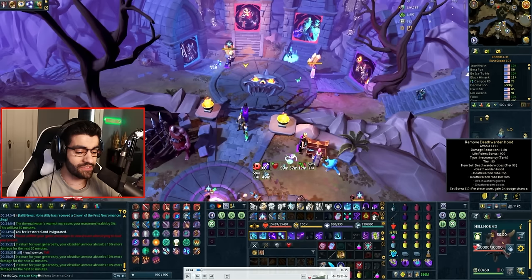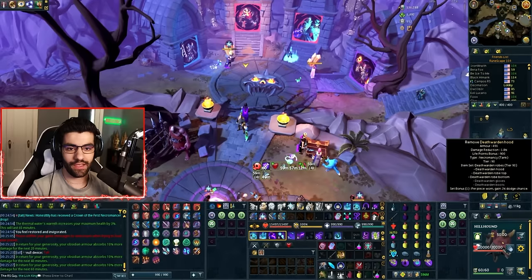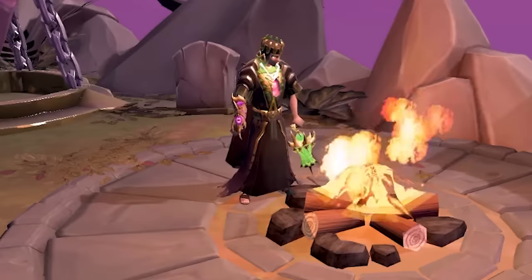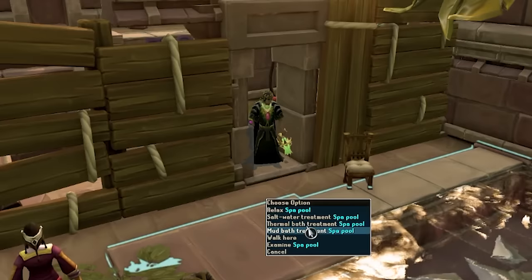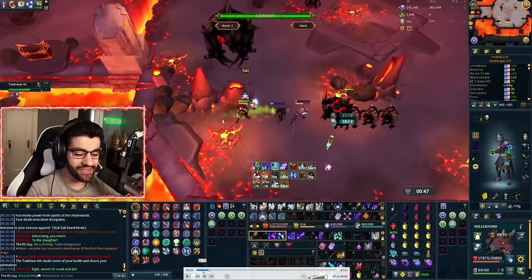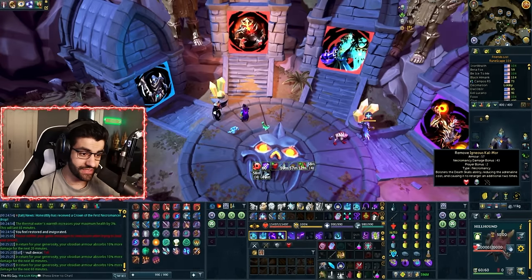One other thing I was going to mention is there are a lot of questions about how I got my HP to 15,497. There are two ways to boost your HP before a PVM encounter. Either you can do a bonfire boost in addition to the thermal boost from either Ooglog or Anachronia, or you can do the desert panther aura combined with the thermal boost from Anachronia. If you have the desert panther aura it's technically better, but it requires having the aura. I would not advise buying the panther aura just for this.